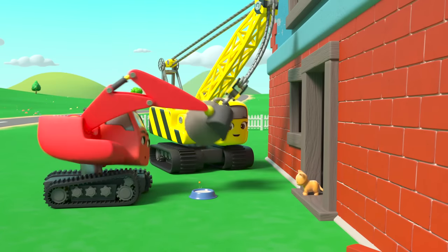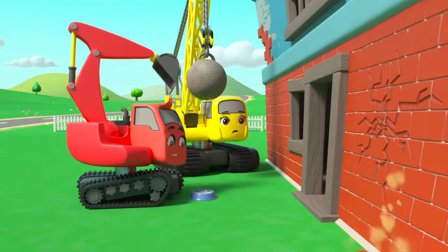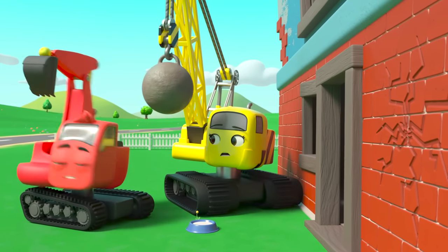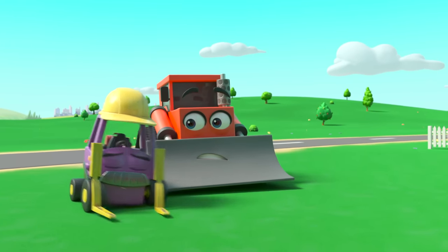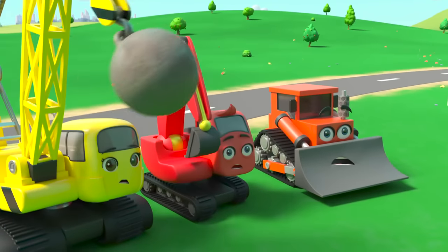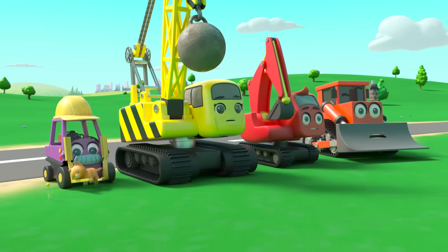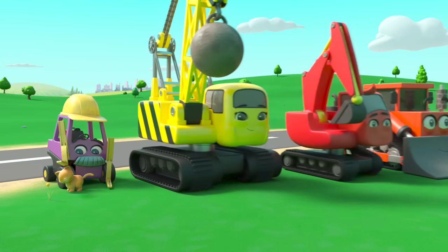Daisy wants to pet the kitten, but Diggly thinks that will frighten her. Oh no — Daisy accidentally hit the building and it's going to collapse, but the cat is still inside! Maybe Mr. Rubble can help — but he'll have to face his fear of cats. Mr. Rubble is small enough to fit inside. Phew — Mr. Rubble saved the kitten and just in time! Mr. Rubble was very brave to rescue the kitten — I think he's got over his fear of cats now. He's made a friend!